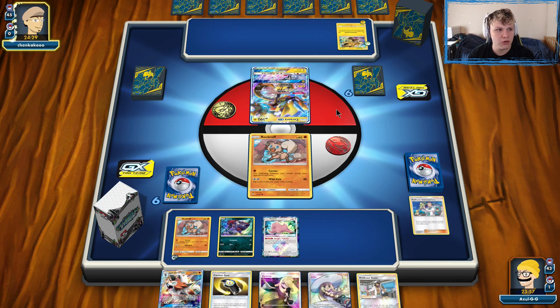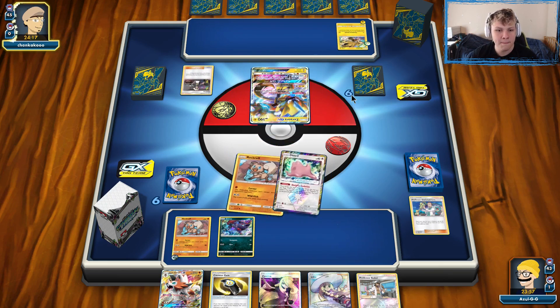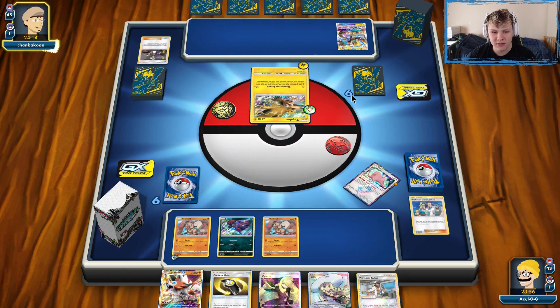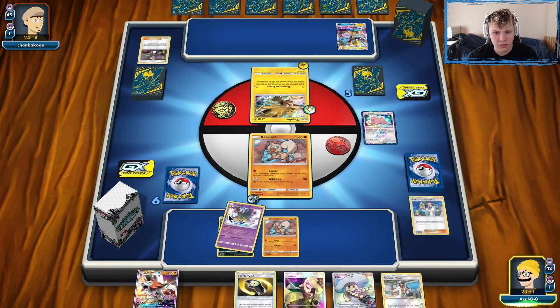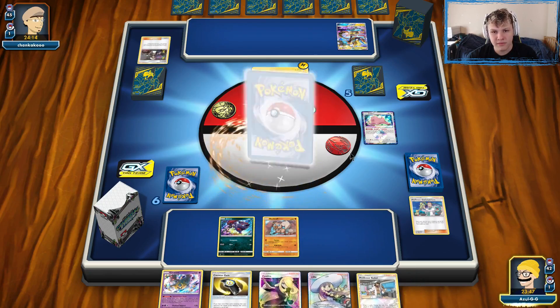If they Lightning-Guzma knock out our Rock Ruff with energy, that means they're not using a draw supporter on their first turn, so they're setting up less and sacrificing their turn just to kill the Rock Ruff. I'm okay with that trade-off. Oh, they're going after the Ditto instead — they don't want me getting out that Muk. That's definitely fine with me. We'll just attack with Rock Ruff.